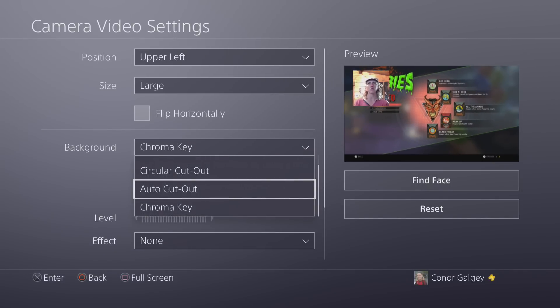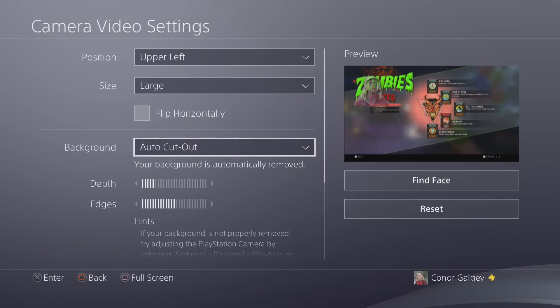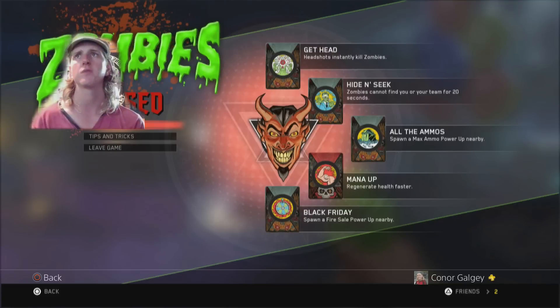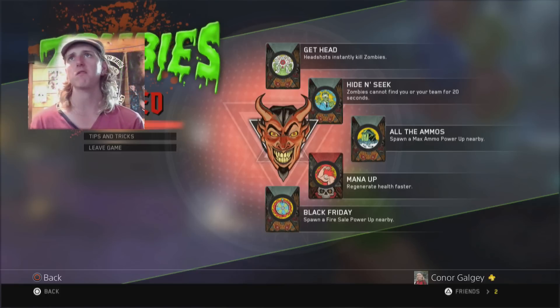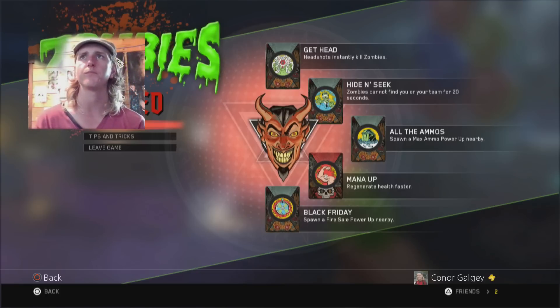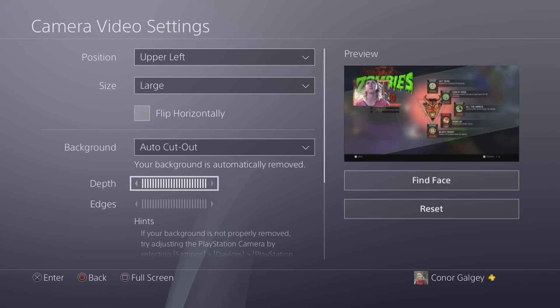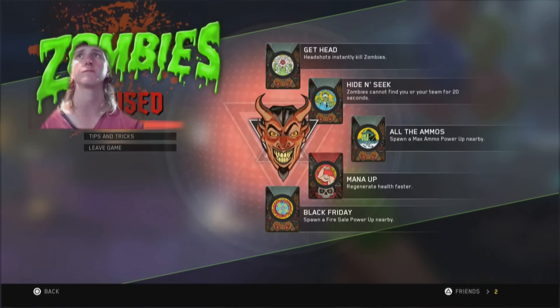For now I want to use Auto Cutout because that looked pretty good. We can adjust Depth — you can make yourself more transparent or remove the effect. Then we've got Edges — dropping the edges and adjusting depth lets you essentially chroma key it yourself. As you can see, this is quite a decent quality camera.